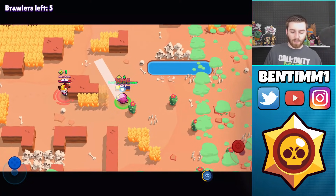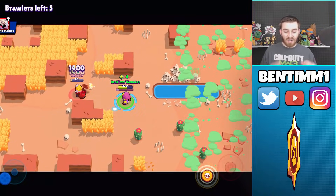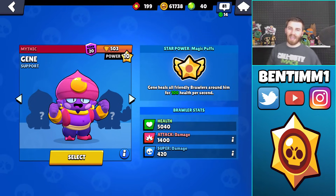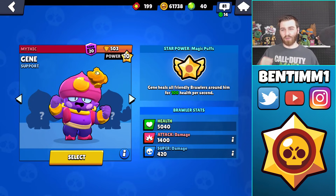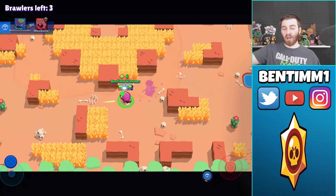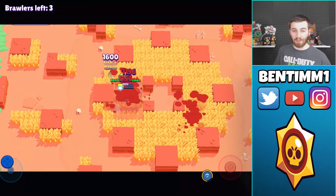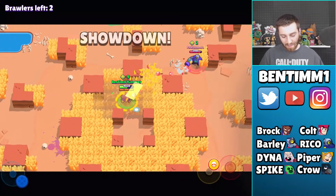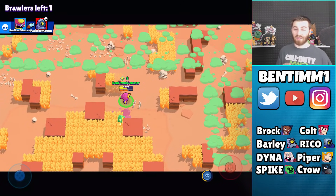Gene at max level has 5,040 HP — the same as Shelly. His attack does 1,400 damage when you land it directly. If you don't land it, it bursts off and sprays, doing varying damage depending on how many pellets hit. He's got a really long range that kind of tricks the eye. His main attack does 1,400 per shot, so if you hit all three that's 4,200 damage. At similar levels you're gonna three-shot Colt, Brock, Dynamike, Barley, Rico, Piper, Spike, and Crow — that's a lot of brawlers he can take care of in three direct hits.